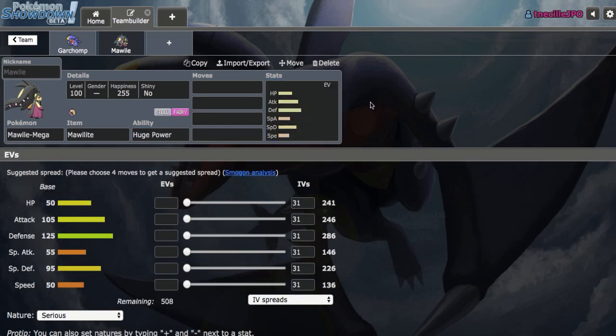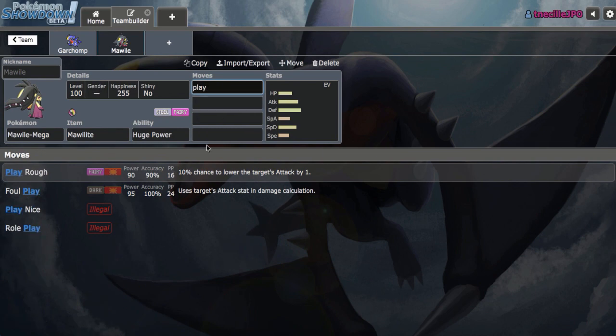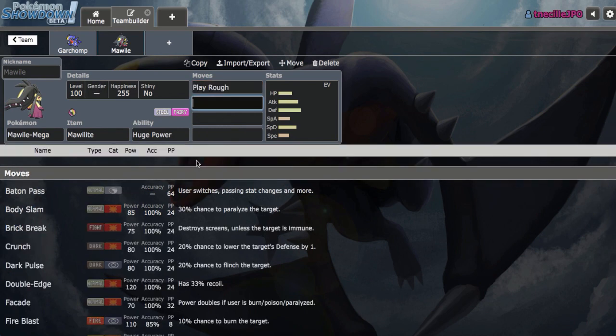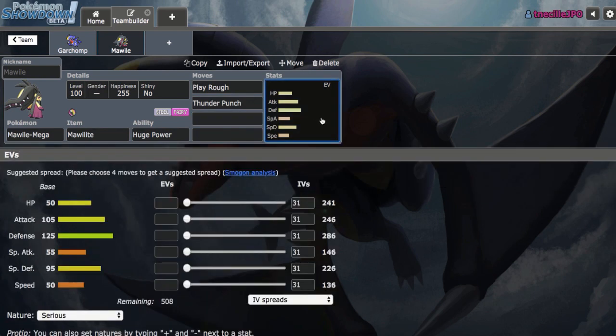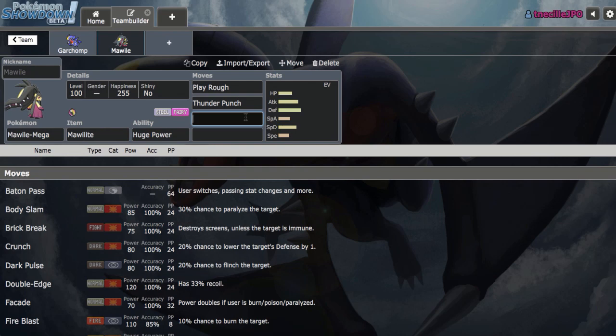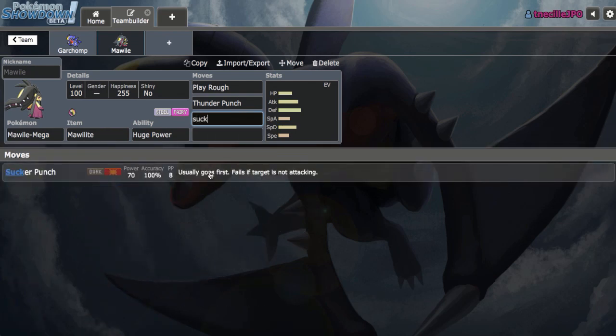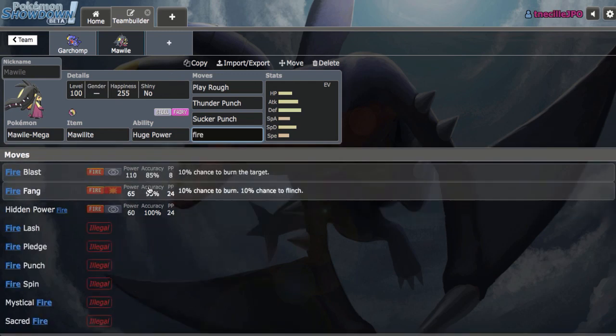The question is, do I want four attacks or do I want to run a Swords Dance set? I don't see myself using this as a win condition — I think just the four attack set to pressure things is going to be really nice, so let's go with Play Rough. I'm thinking we'll go with Thunder Punch, just to be able to hit Celesteela and Skarmory as hard as possible, because obviously Garchomp cannot really touch those. Then I'm thinking we probably want Sucker Punch on the set just for the priority, and then one slot left.